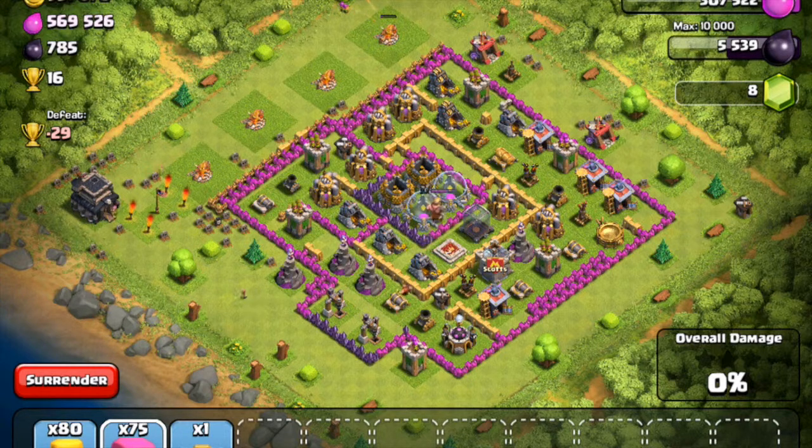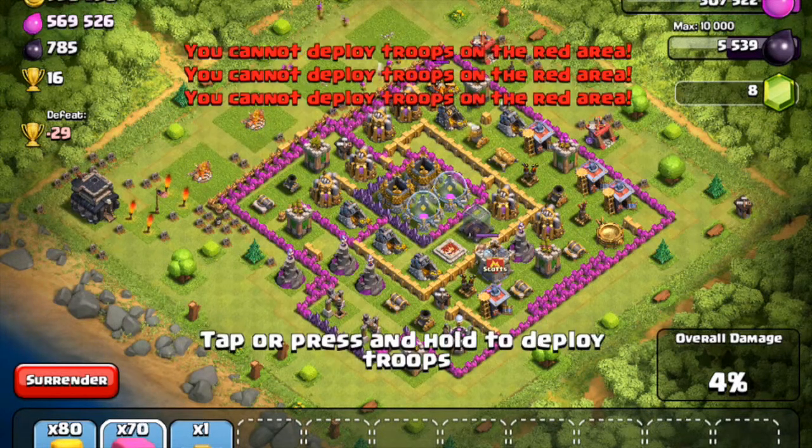Don't go for the town hall first. They might have Teslas or something — Teslas that might zap you. Because, as you can see, there are a lot of gravestones. So it looks like lots of people have tried to get the town hall.